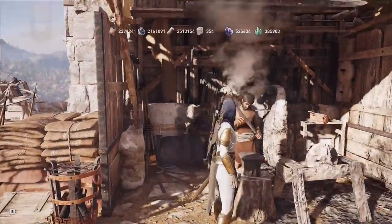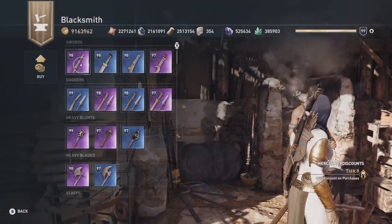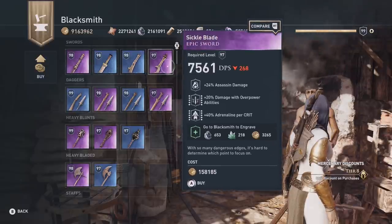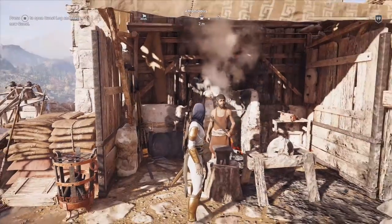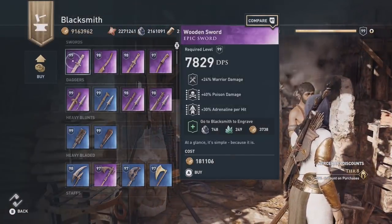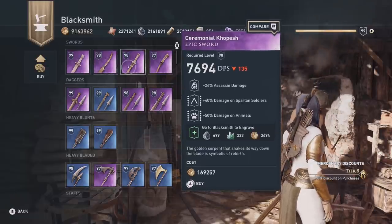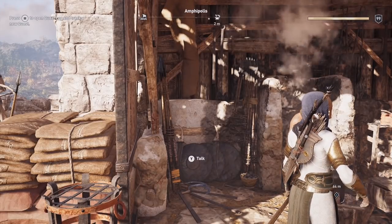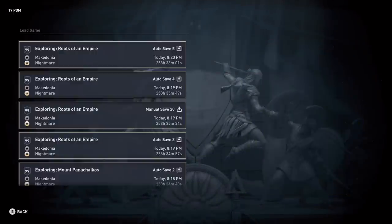So what you do is make a manual save, then start talking to the blacksmith and check your first inventory. It has 2 blues and 2 purples. Then we talk again to the blacksmith — he has a different set of items, 4 epics here. And if you don't like these epic items, we simply reload our save, go back to the menu, reload the save, and then check what the blacksmith has in offer for us.